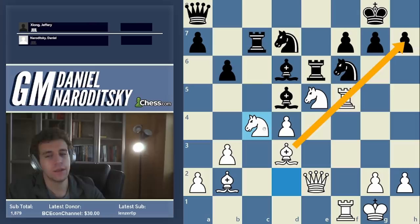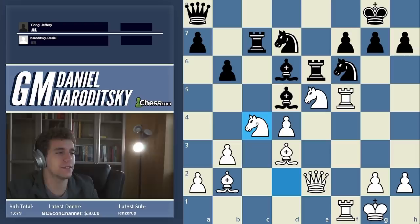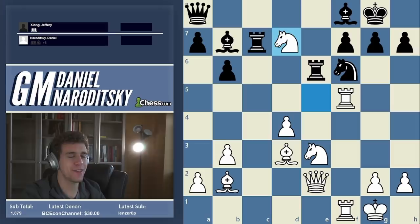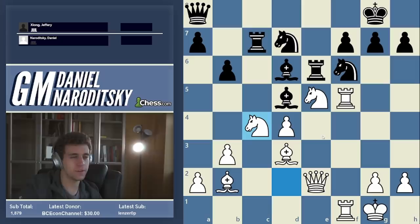The second source of white's pressure is the bishop placement. The bishop on d3 is aiming at the king. As for the bishop on b2 — it looks terrible, blockaded by the bishop on d5 — but this is where the concept of potential energy applies. The bishop on d5 is not as stable as it seems. This knight wants to swing back to e3, and once I get rid of that bishop, the move d5 comes in and the bishop on b2 becomes an absolute beast.